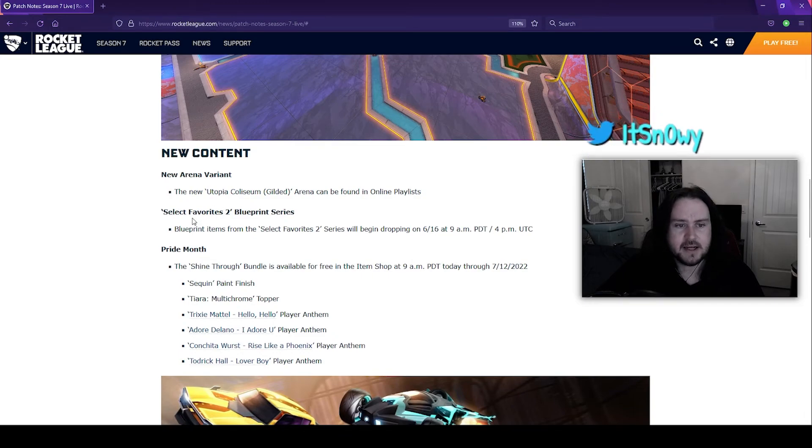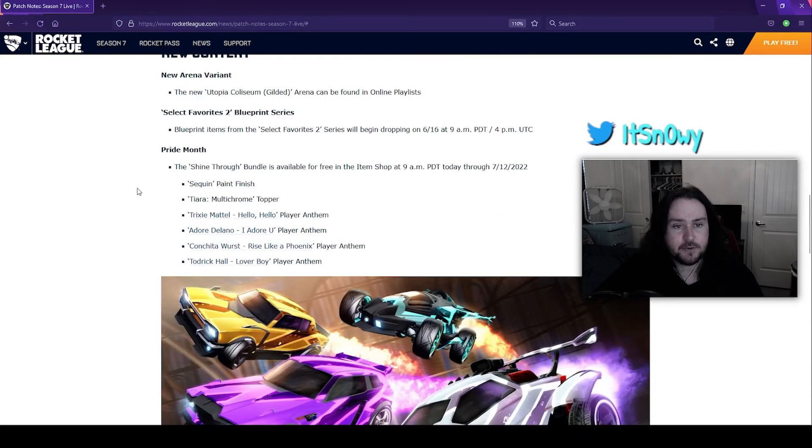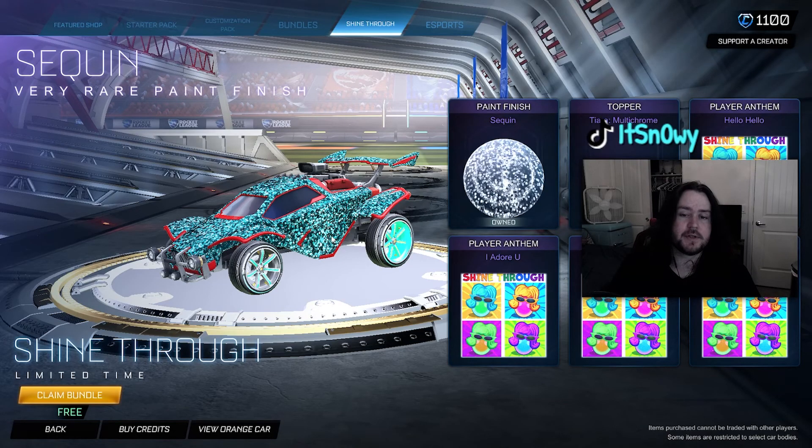We know about the new arena. There's a 'Select Favorites 2 Blueprint Series' — blueprint items from that series will begin dropping on June 16th, so we have yet to see what's to come. Then we have some Pride Month items — the Shine Through bundles are available for free in the item shop at 9 AM PDT today through July 12th, 2022.